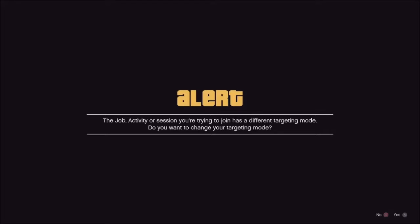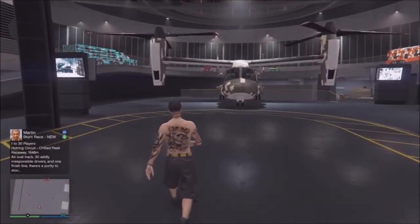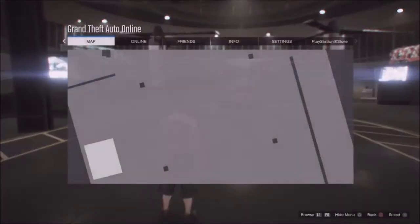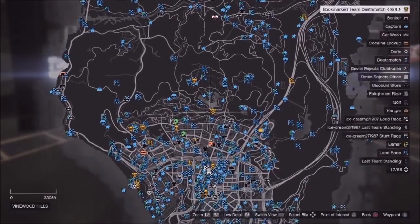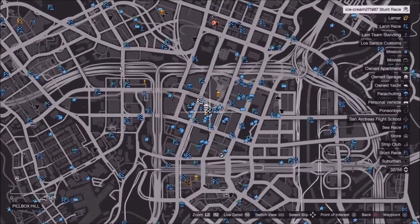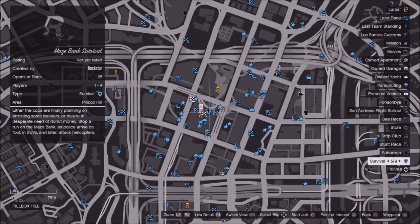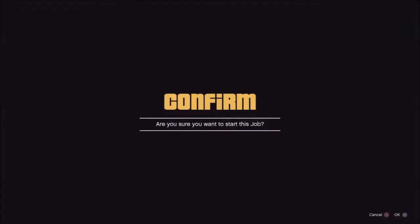After about 10 seconds, go ahead and decline it. You should be in the middle of your facility. From this point, go ahead and press pause, push in on your interaction menu so it shows jobs, and select a job that is right outside of your CEO building. From here press Square and then press X to confirm it.